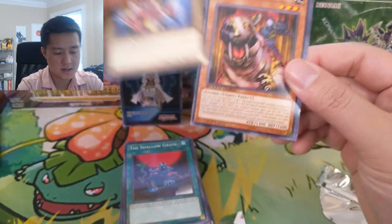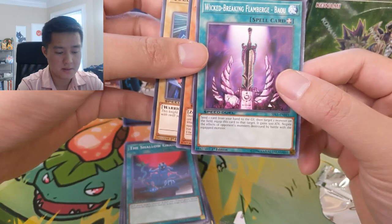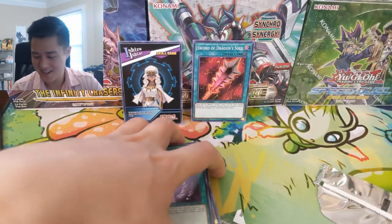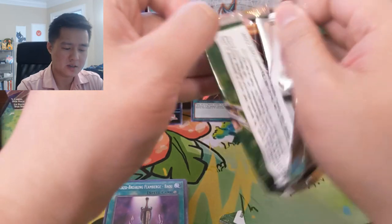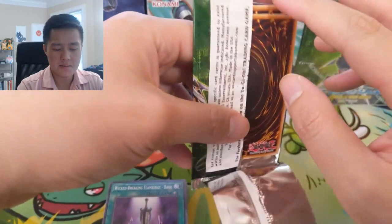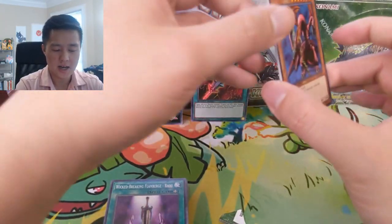We got Queen's Knight, Zombie Tiger, and Wicked Breaking Flamberge Baou — not sure what that one is. We did get our first skill card, which is pretty cool. Especially when they add different mechanics rather than just watering the game down. Maybe it'll continue to evolve as more sets come out.